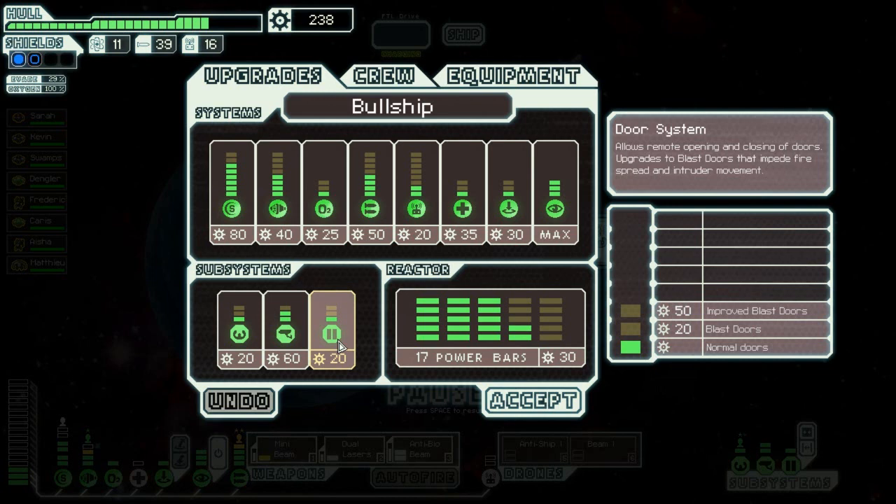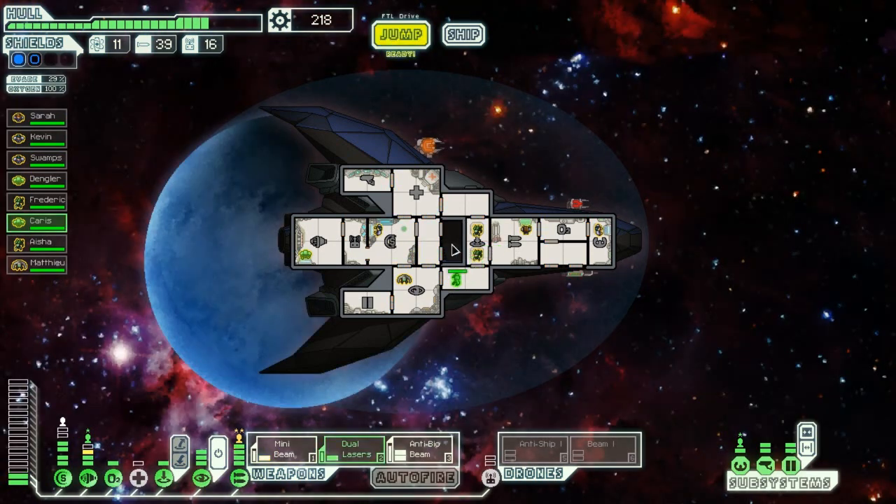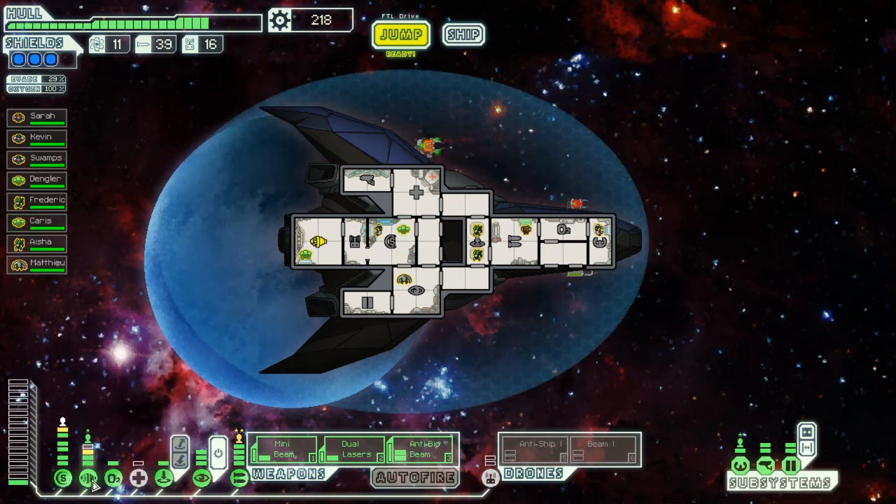Upgrading the doors — blast doors that impede fire spread and intruder movement. We don't really need improved. So we are good to go. We've got some shields that need a bit of extra power, and engines could use a bit of power too.